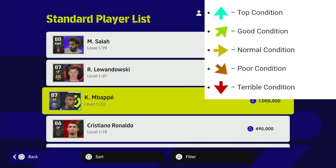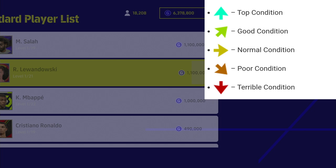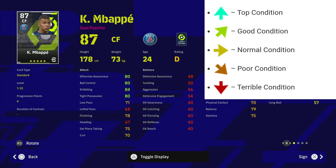Salah is going to be on terrible condition, but Lewandowski is on top form with the best rating this week because of his performances for Barcelona in La Liga last week — the live update goes a week behind. Meanwhile, Mbappe is on a D rating. What this translates to in-game is that Mbappe has more of a chance of being on poor condition when you enter a match.